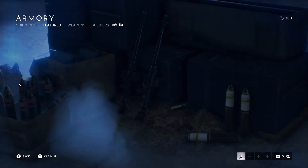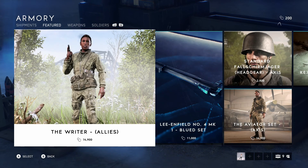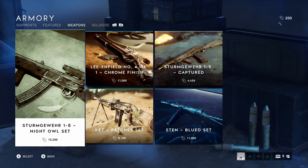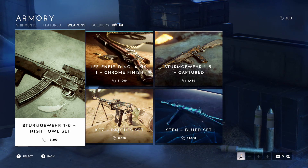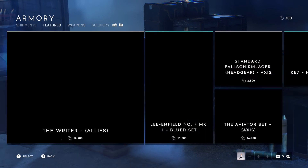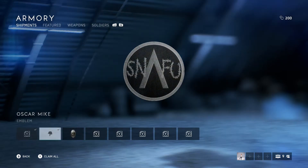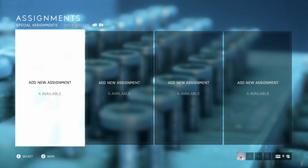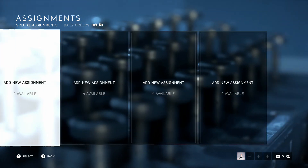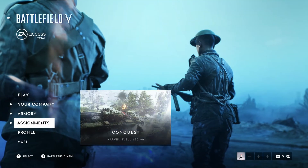You can buy stuff with Battlefield 5 coins — you could open crates in the old game, but here you have coins where you can buy guns and camos for them. I'm not sure how you get points, maybe challenges and that, but we'll figure that out along the way. Assignments — any orders that you want to do, there's daily orders and you can put in new assignments in there, which is pretty cool.